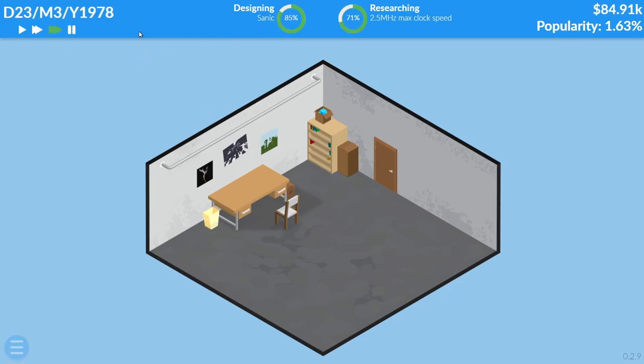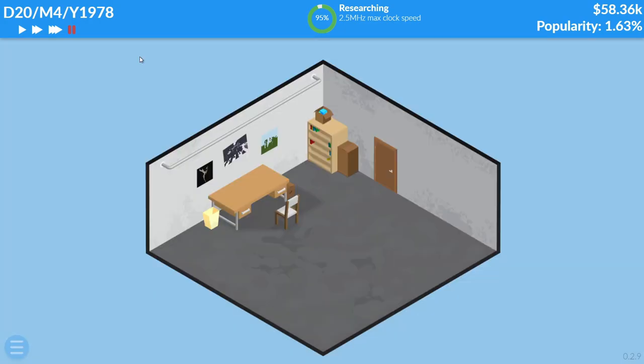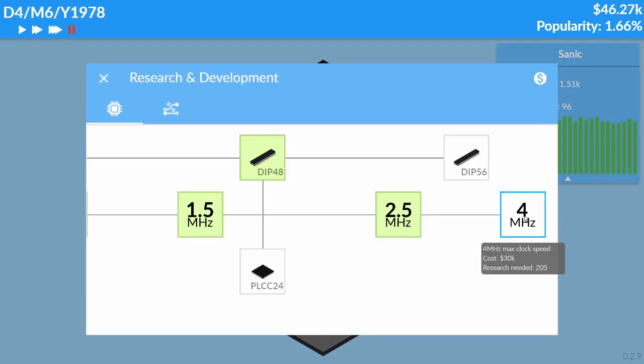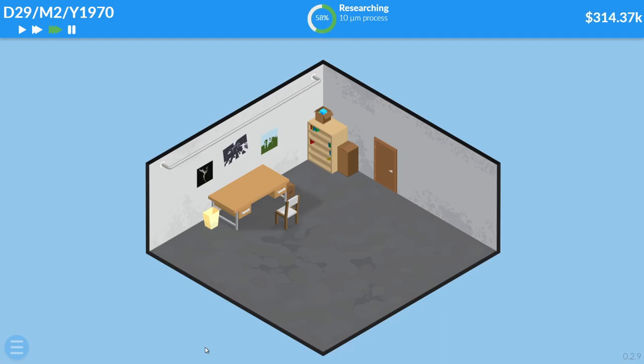If Sanic doesn't make a lot of money, I'm done. The review says wish the price was lower — not a big issue. Please give me money. How are people already doing 5 megahertz? I can't even do 4. This is a scam, I'm being scammed.